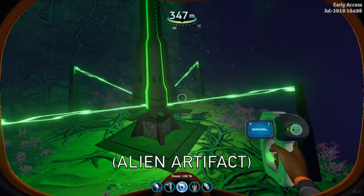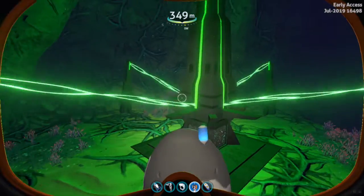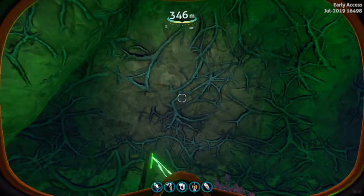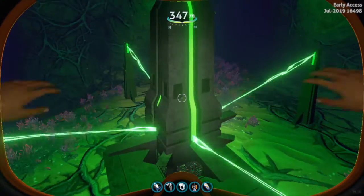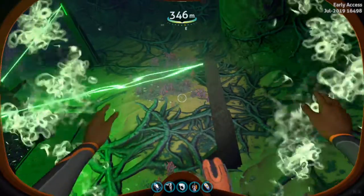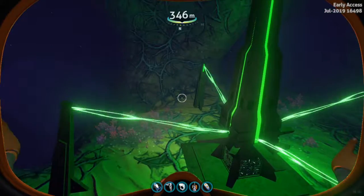It doesn't look like there's any dispensing thing that I can put my ion cube into, because usually in the first game you could go up to an alien gate and that little dispenser thing would come up, and you could place your ion cube in it. Those of you who have played the first game should probably know what I'm talking about. And yeah, it doesn't look like there are any interactions with this.